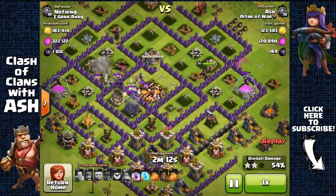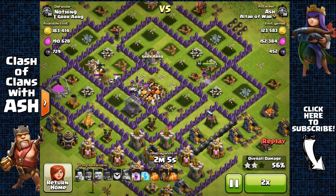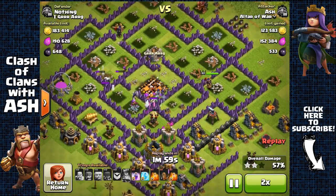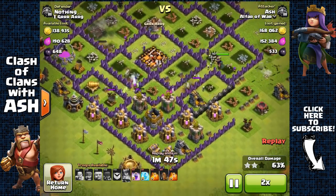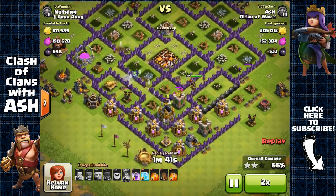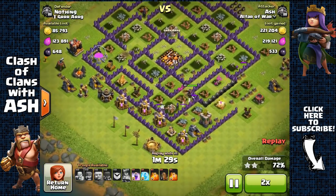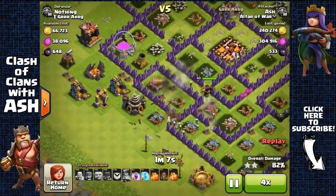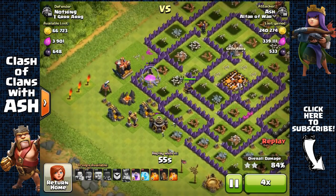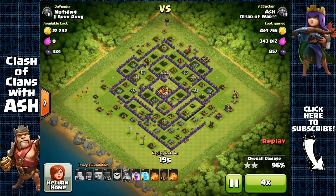I get pretty lucky here. My Archer Queen takes the storages and goes for the Elixir storage. I also have a lot of Witches — I like to cook Witches instead of Minions for this attack because I find GBarch works better with Witches for coring, as I attack the inside of bases to go for the storages rather than just collectors on the outside. One Witch is guarding my Archer Queen with all those skeletons, and miraculously she alone was able to finish the rest of the buildings — with 2 Lava Hounds helping too. Three stars!